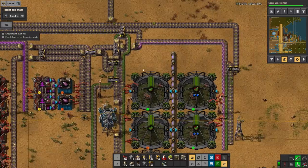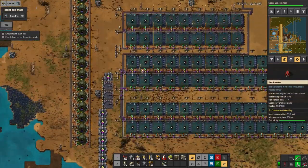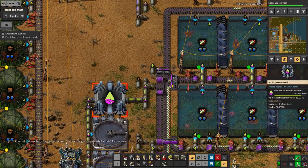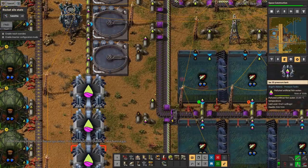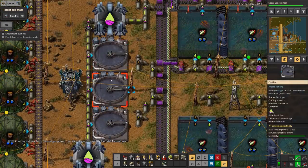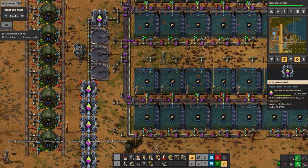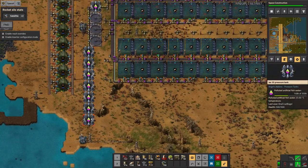Still a problem even with all those fish farms. One of the problems I had was I was producing too much polluted fish water - as you can see this tank has got almost 300,000 in it, and I only put that in a short time ago. For some reason fish water doesn't seem to count as a liquid and I'm not able to get rid of it with these clarifiers. Instead it's all just getting dumped into these tanks down here, which is a real pain. It looks like every so often I'm going to have to go in, delete all these tanks, and replace them again.